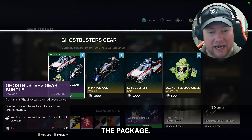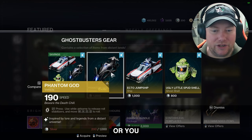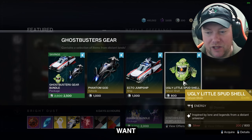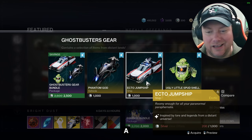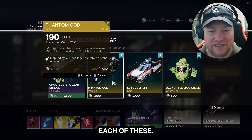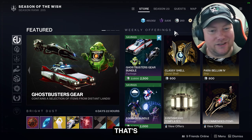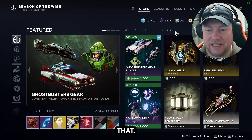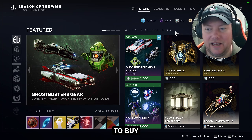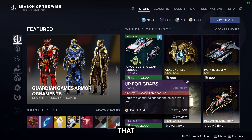The package is 2500 silver, but you can buy items individually — just the ship, just the sparrow, or just the Slimer ghost shell — at 800 to 1000 silver each. So it's a bit to spend: that's about 25 to 30 dollars, since you have to buy at least 3000 silver.